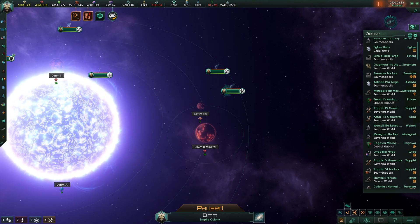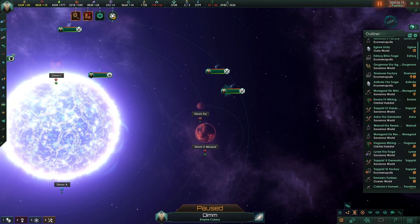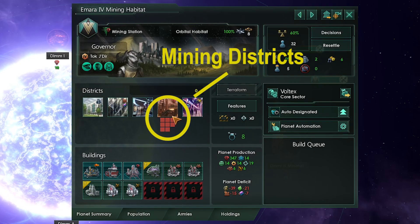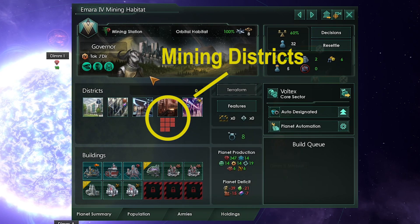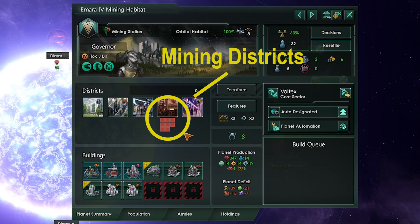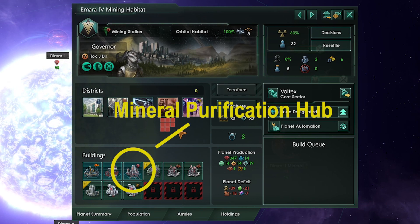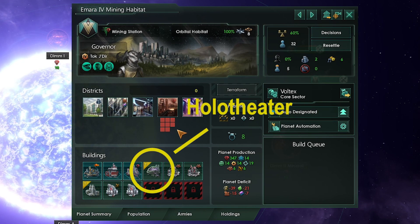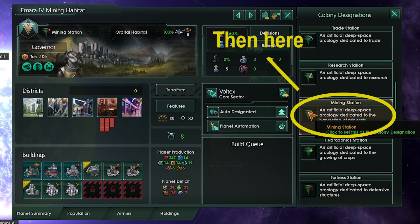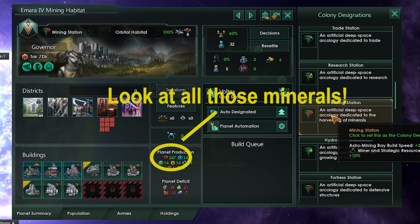There are several different habitats created depending on what resource the planet you're building the habitat on has. For example, if you place a habitat on a planet with minerals in your empire, you will get mineral district slots on your habitat. This is perfect when you're short on minerals and don't have enough planets. Make sure you build only mining districts or you're wasting potential minerals. Make sure you have a mineral purification hub, a holotheater, and designate the habitat as a mining station.